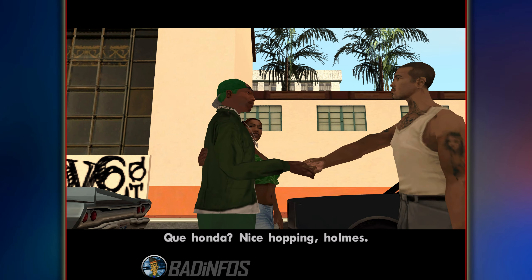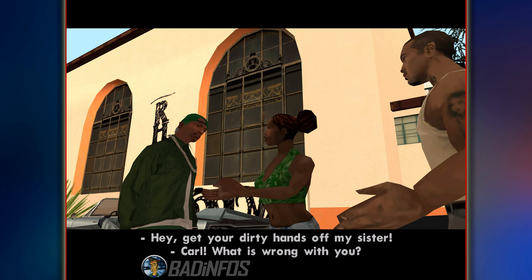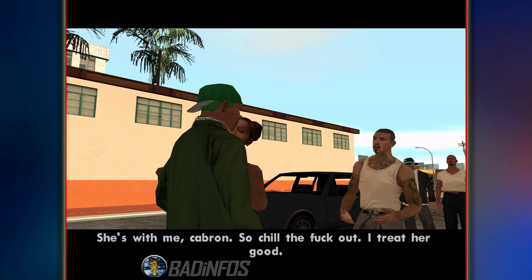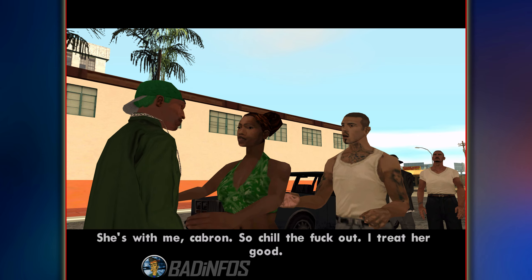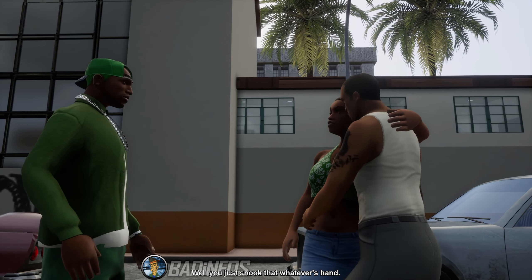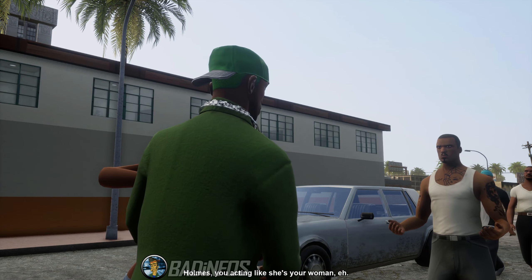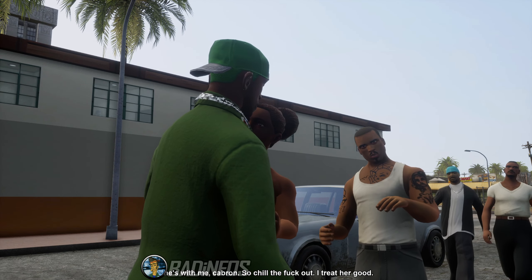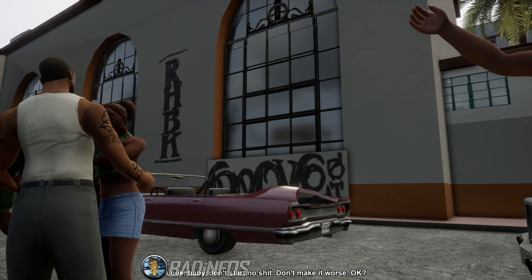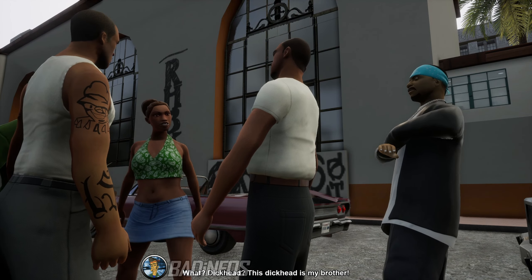In the last cutscene you'll see Caesar for the first time — a nice, good-looking man, lots of tattoos, great facial features; I can see why Kendl would date him. In the Definitive we get this plastic man who drew some drawings on himself with a marker. Seriously, what have they done to my boy Caesar? How is this acceptable? I'm getting frustrated, so let's move on to the speedrun section.